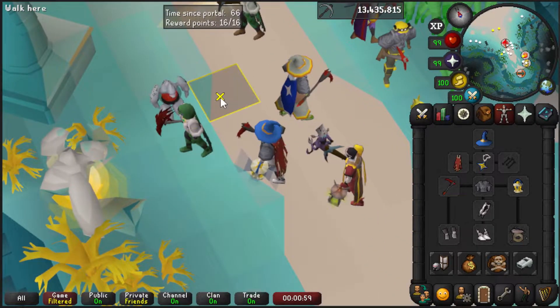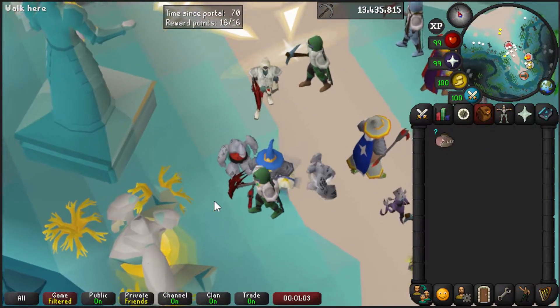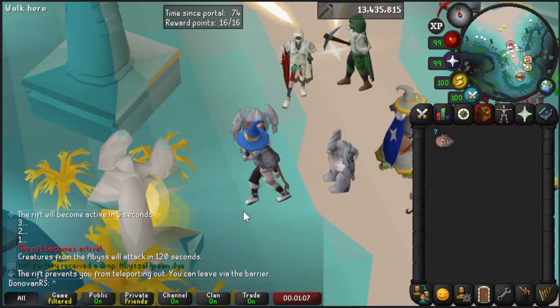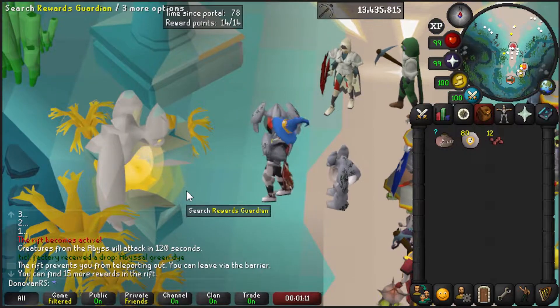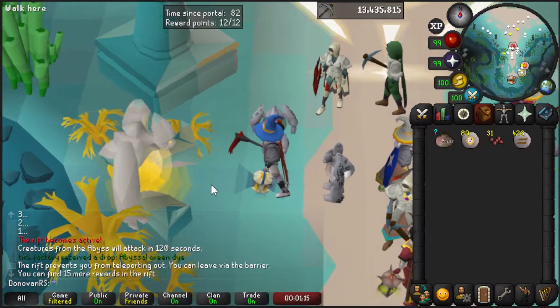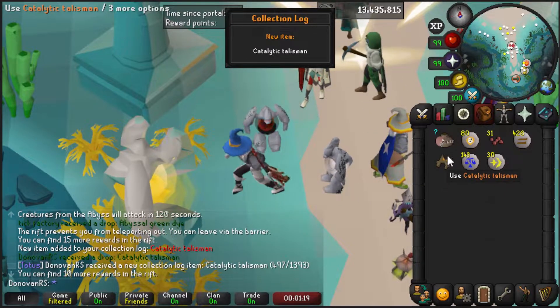The worlds are really bad right now, super laggy. I'd rather not save all these up just on the basis that I still need the lantern, and getting the lantern early would be most ideal. Let's see if we get anything - it's 16, and it's a collection log slot with a catalytic talisman.